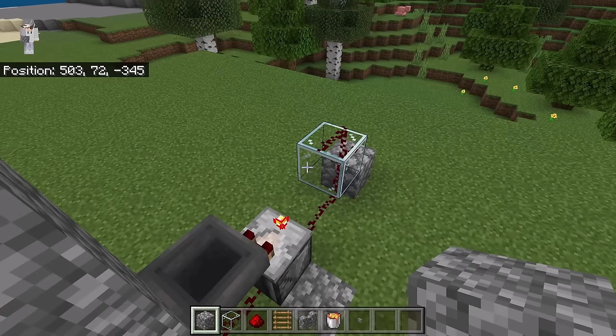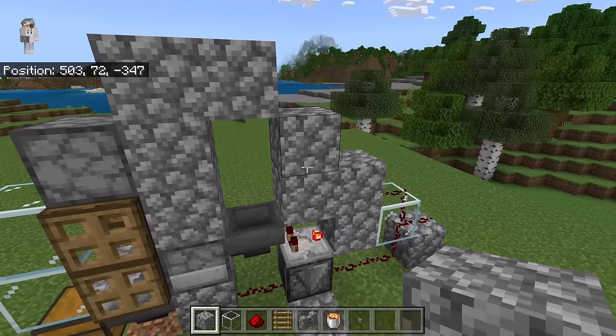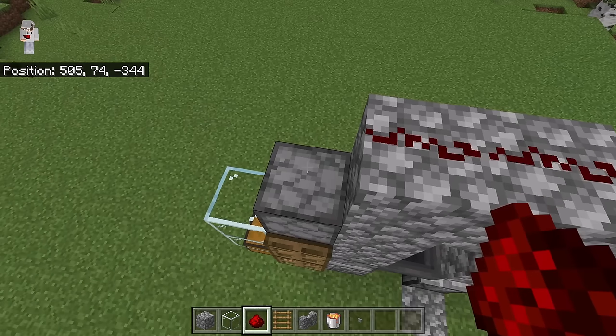Then place two blocks here, two blocks here, and a block at this spot. After you've placed those blocks, place four redstone here. Then crouch down and place a redstone on this dispenser.